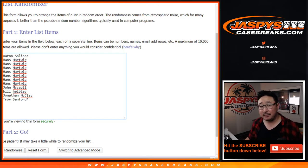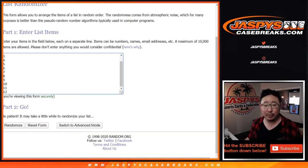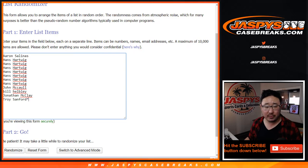I'm going to open up the case, number the envelopes 1 through 12, then randomize your names, randomize the envelopes, match you up with something. We're going to break these in alphabetical order, but Hans, I'm going to skip you towards the end.